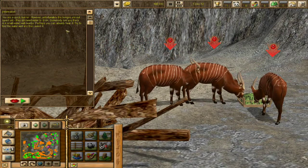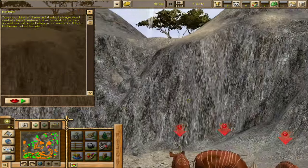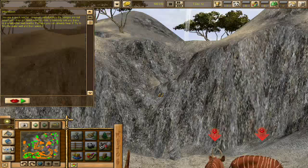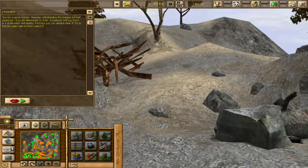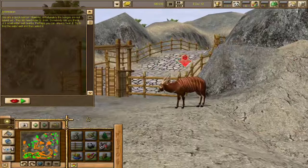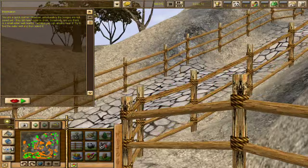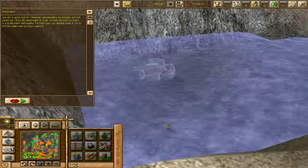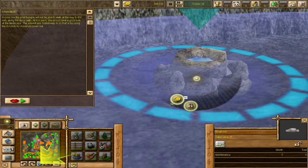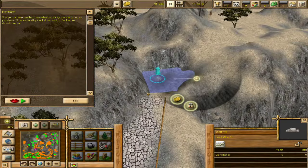'Somebody told you there is a small well nearby. Try to find the water and then select it.' So that's where we came from, and I think that's the well — right over here, that's my guess. Can I get over there? I think we have to climb up here — nope, can't climb up here. We push our way through the gate — oh my gosh, this is a whole different level. I found the water! Yes! Small well. Max zoom out — there we go.